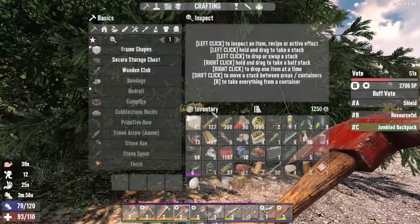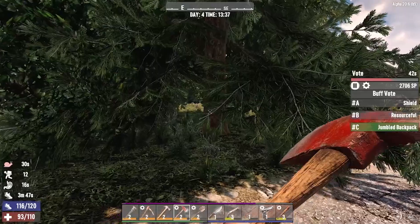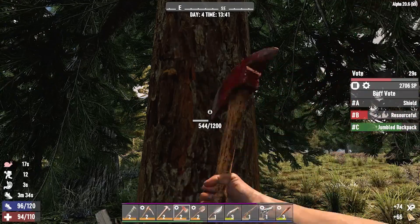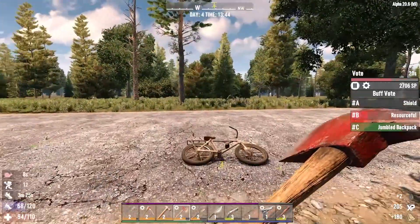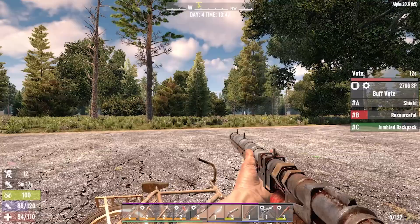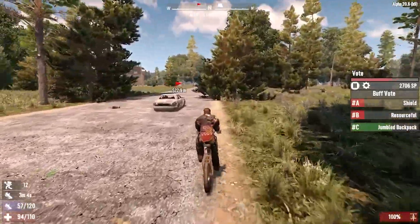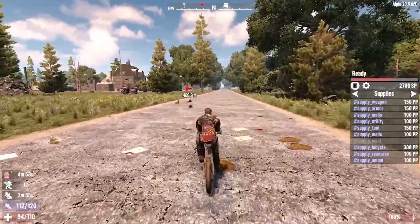We can cut this tree down — there's something I can do in the meantime. I kind of want to scrap some of these. Let's cut this tree down, gives me something to do while I'm slow. Now we can go back to base, drop all this stuff off. Finally. Jumbled backpack — wow, that's going to make sorting things a lot harder than it needs to be.